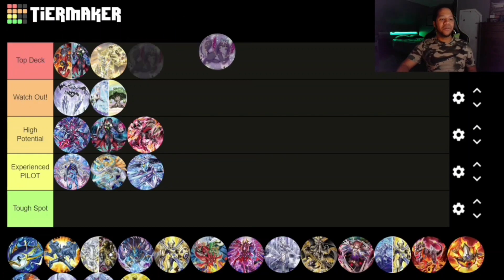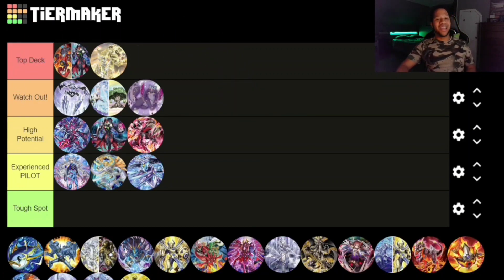Next up we have Kurikara, and I'm putting that at Watch Out. Normally I'd say Top Deck, but I think it's slowly being outclassed by the other decks right now. It also loses to the Link 5 — the Goddess from the Underworld. If you're playing against this deck correctly, you can definitely catch it off guard and take the win.